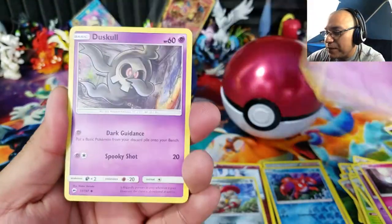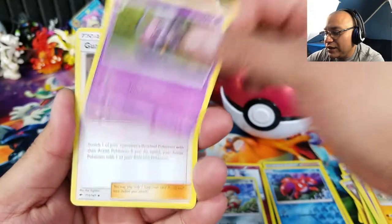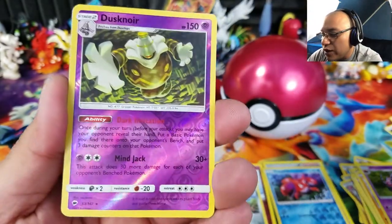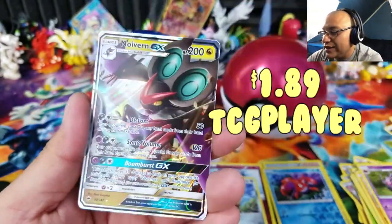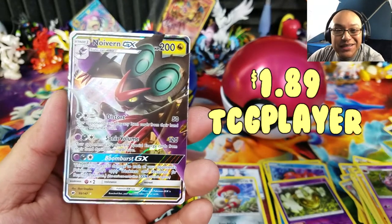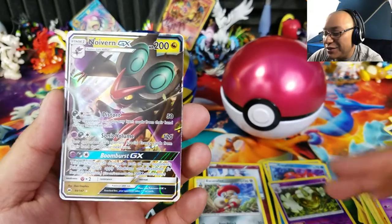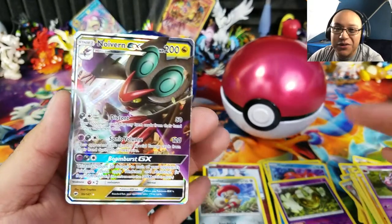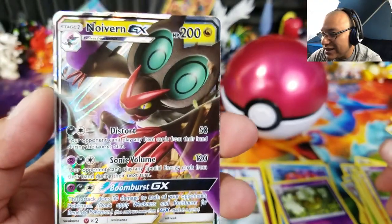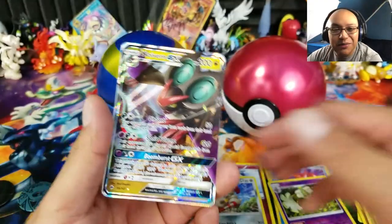Last pack, Burning Shadows: Moralo, Asper, Dust Coil, Oddish, Mudbray, Tormenting Spray, Whirlipede, Guzma — there we go, that's a nice trainer supporter to get — a Dustox reverse holo rare, and an Annihilape GX! I don't know what's going on but this is the second time I've gotten something awesome in the last pack. Even though it's just Annihilape GX, I love all GX cards no matter what. It's kind of weirdly cut on the edges but still a lovely pull.